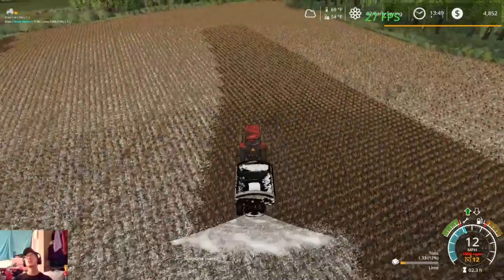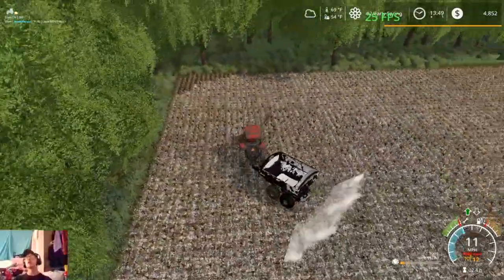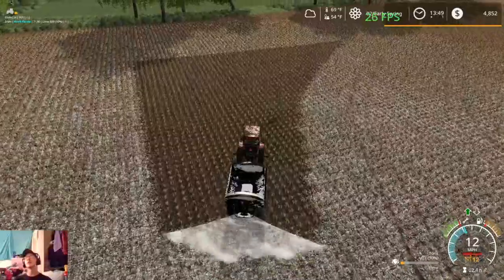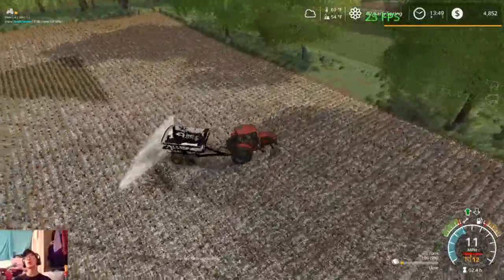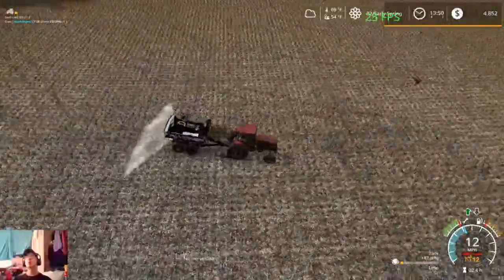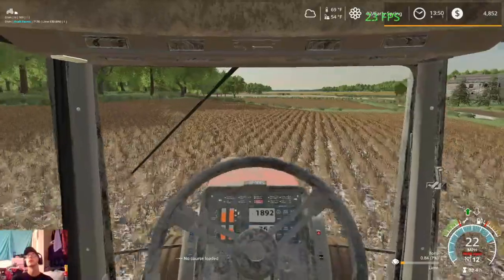We'll have just enough to finish this field. I've spread lime on field 50 and then these two fields here on a full spreader, so it's not doing too horrible. We're covering a decent amount of ground with a full spreader, especially being way up here — with it being such a drive back to the farm, it definitely helps that we can cover a decent amount of ground before we have to go back and fill it up again. Perfect, we are done. Next fields we have are 49, 55, 56, and 57 and we'll have everything spread.